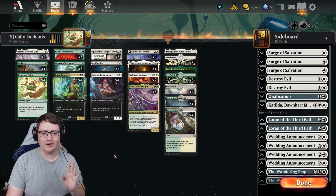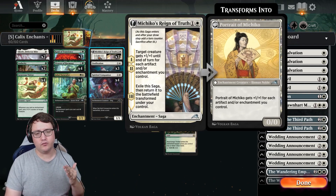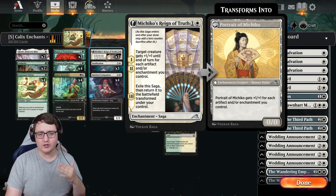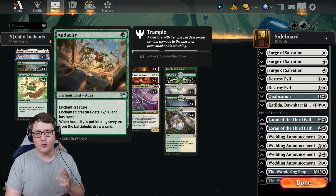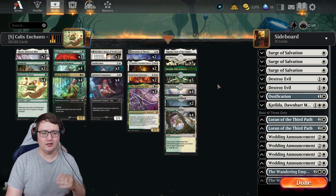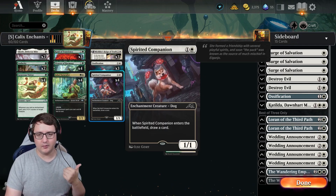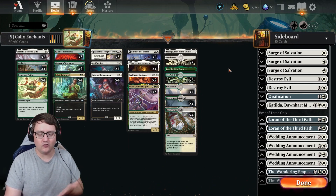We have so many good enchants that we need. Starting off first, you have Michiko's Reign of Truth, buffing up your creatures with all the enchantments you're playing — you target one creature, it gets big for a turn, that's amazing. You have Audacity, giving a creature plus-two/plus-zero, but when Audacity is put into the graveyard from the battlefield, drawing a card. And Weaver of Harmonies or Jukai Naturalist, both of those are enchantments. Making copies of your Ossification, your Seal of Existence — you can turn this into card draw like Spirited Companion, removal, additional buffs, additional ramp pieces, just so much.